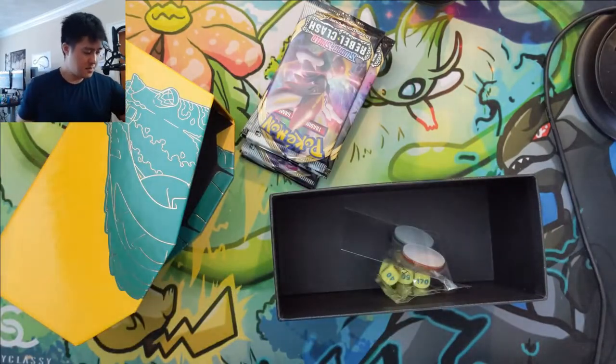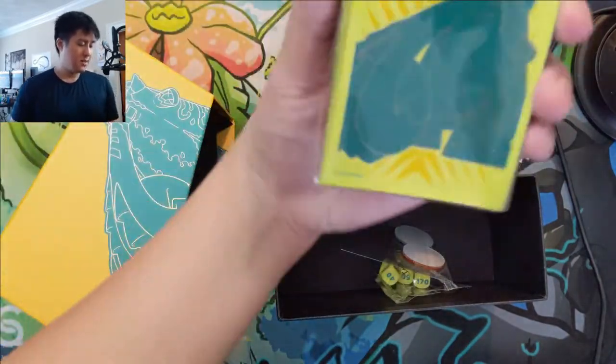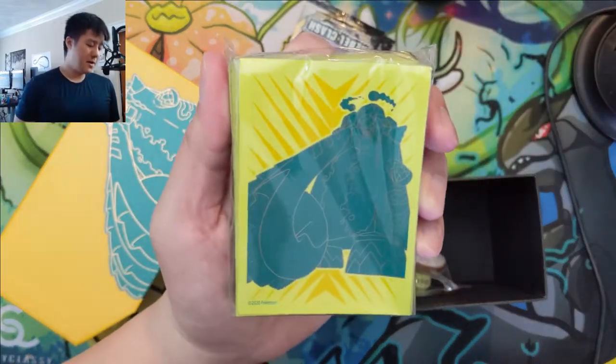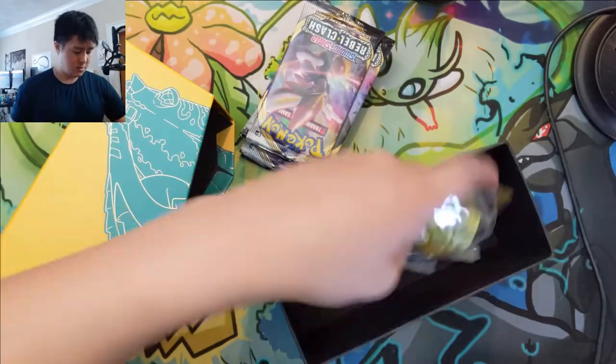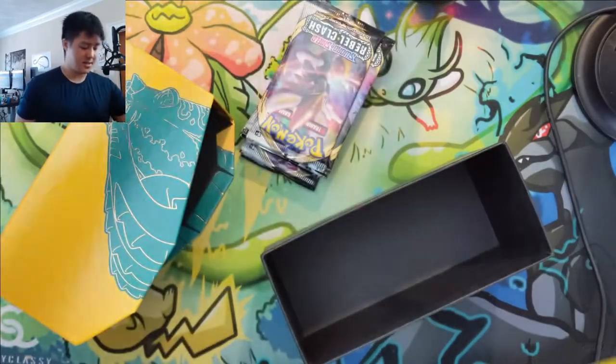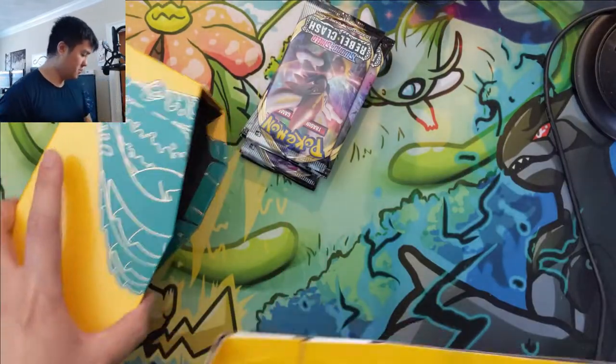I'm coming around to the sleeves. I feel like the Copperajah is not the best Pokemon to have on there, but I love the yellow. Kind of got that little style going on, and I love these dice. Alright, let's put all this down and jump into the opening.